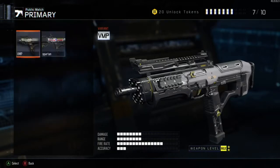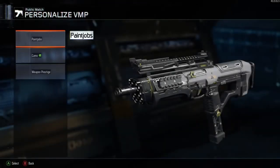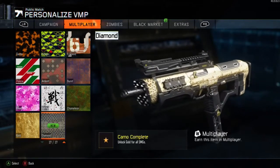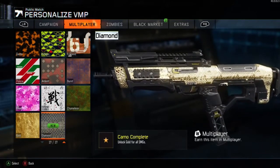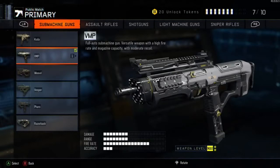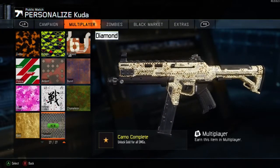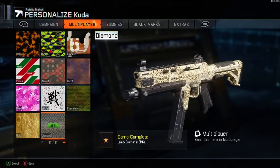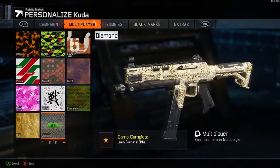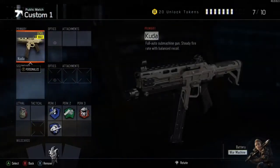Moving on to the VMP - I haven't really liked this weapon because the fire rate is just out of control. It's crazy even with the grip on it; it needs something more to hold it down. But look at that in diamond - it does look really nice. Then this is the Cuda, my original number one. It looks really cool in diamond too, but now the Razorback is challenging the Cuda for the number one spot. Both are really great submachine guns to use.